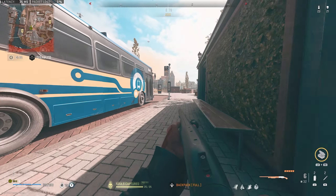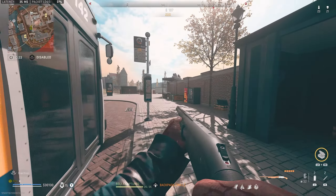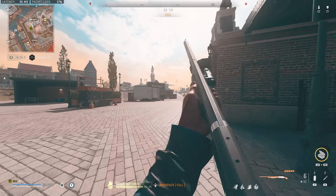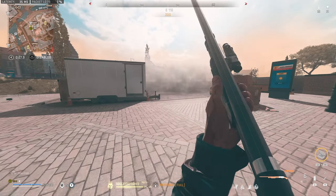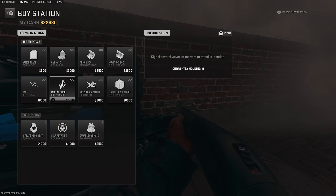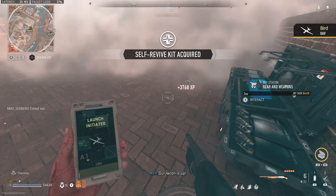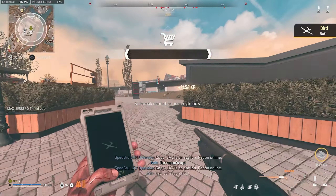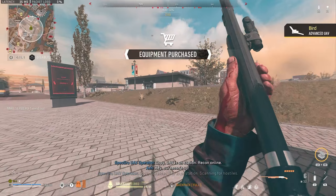I think we're gonna go over here to the buy station — I need a self-revive anyway, could use a durable, and we could pop an advanced UAV. That's ideal. Go ahead and smoke it off and pop one, pop two, pop three. Oh look at that — we got a ghosted boy in here.